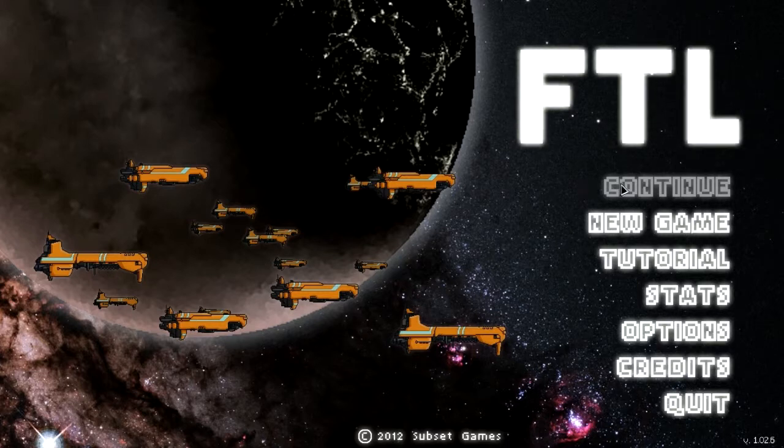So let's go through the options. We've got Continue and New Game — pretty standard — and Tutorial. I've been through the tutorial; it's really good. After you finish the tutorial you can pretty much jump straight to the game and you're going to do pretty well. You won't be lost on what to do or how the controls work. So the tutorial is very good.